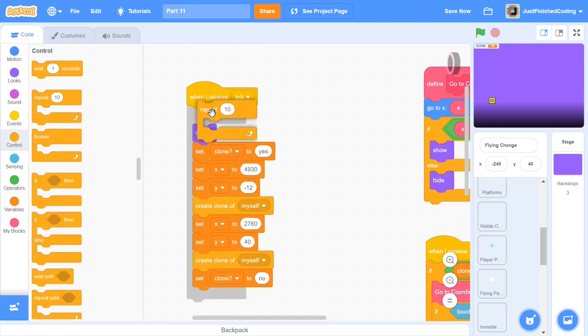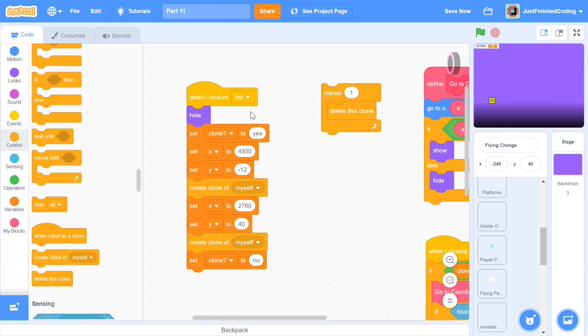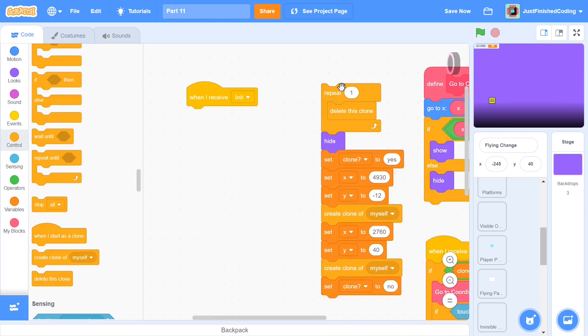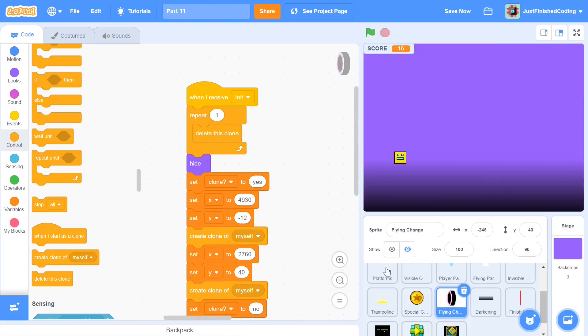You can fix this pretty easily. Head over to control, grab repeat one, and put delete this clone inside that. Once you have this in place, put it above the height block, and that's it — you're done with this sprite.